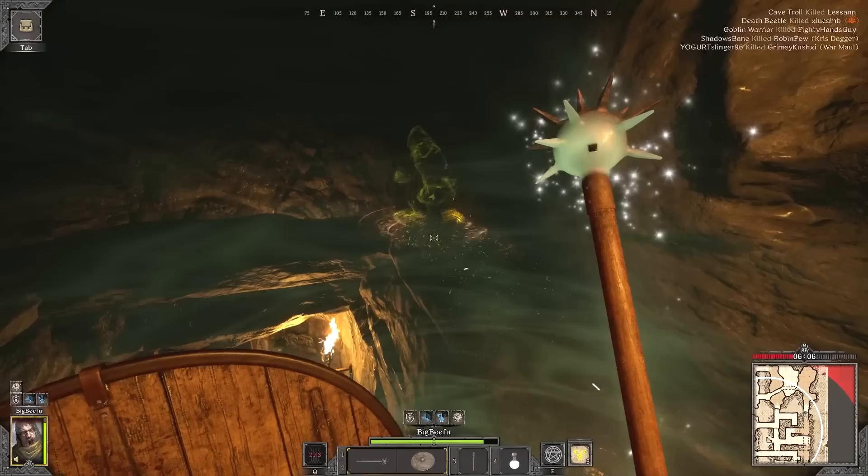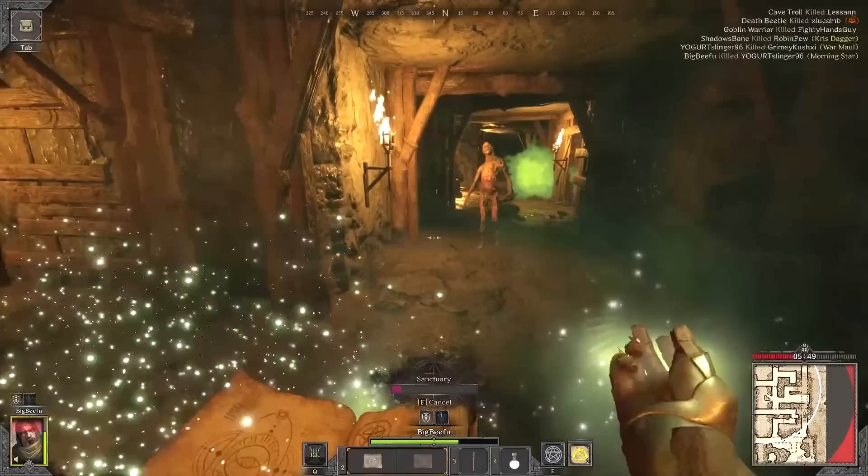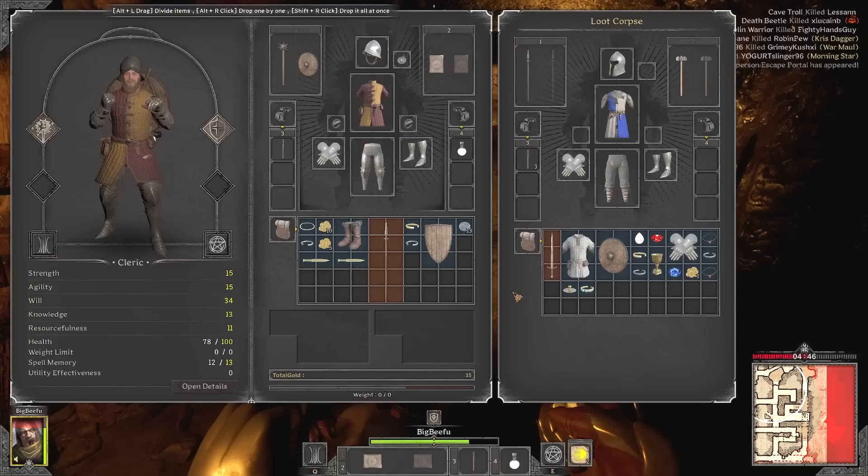It wasn't until later that I encountered YogurtSlinger96. I found him fighting a rogue. YogurtSlinger almost killed me with his spear — spears are terrifying — but thank god I buffed up beforehand, because my Morningstar plus Divine Strike did a lot of damage to his skull. While I was healing up, that dirty rogue came and stole all the loot off him, so I tried to chase him down, but rogues are slippery and he got away.